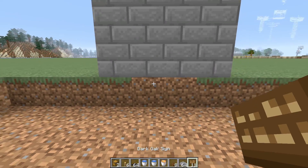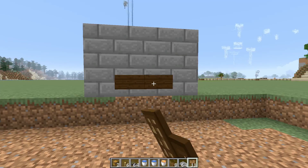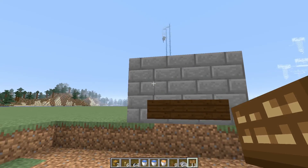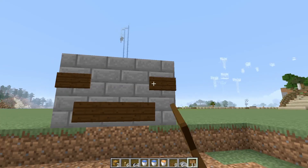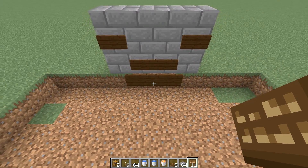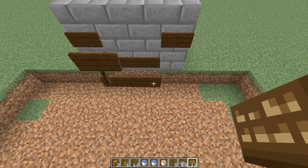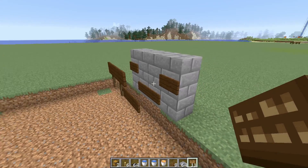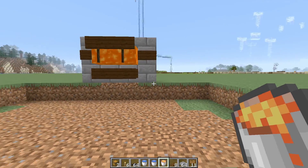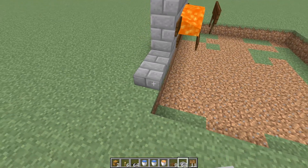Count up three blocks — this is where we're going to put our lava. Put down two signs here, another one underneath each, and one on the sides up there. Then put two signs on top of those. Once it's all done it should look like this — then add your lava into the killing chamber. You only have to put one lava source.